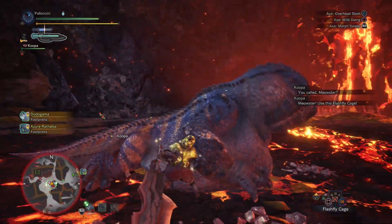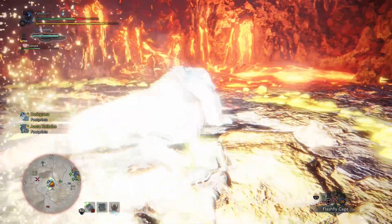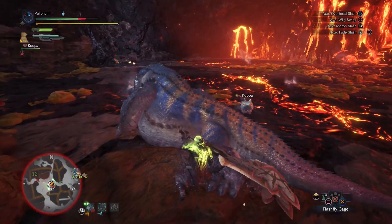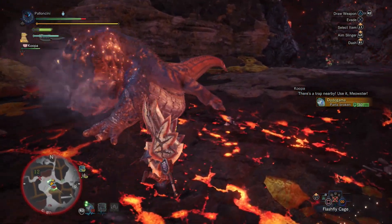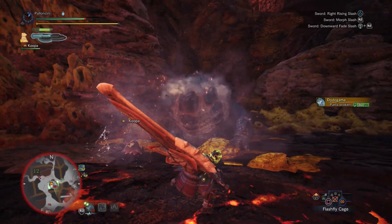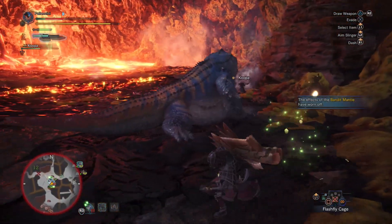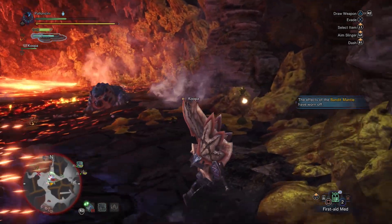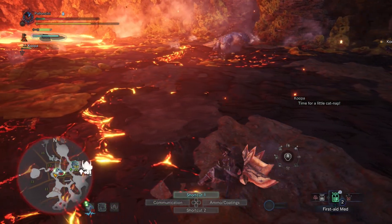He put one over there — that's all right, as long as the other monsters don't come in. He's pushed me right towards the Flashfly Cage, just as I planned. Dodogama, hate to break it to you but your time is up. Just broke your face — broke his cauldron, leaky cauldron! Those explosions do so much damage. Quick, drink the potion — whoa, they have an AOE on them too.